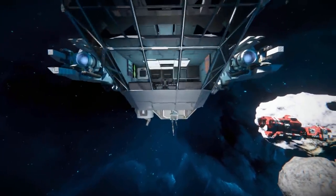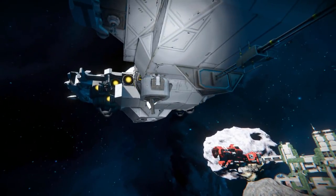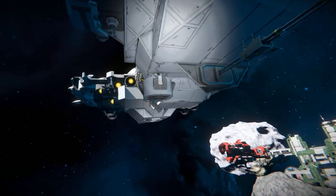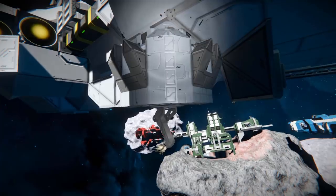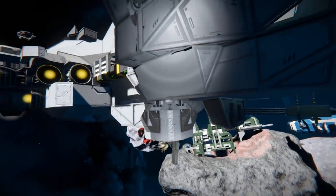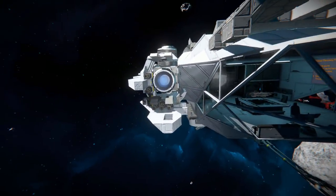A little lower and underneath we've got an antenna and a small rocket turret — I believe that is a rocket turret — sitting on a rotor, and it's the small ship variant. It's going to get a little confusing with this ship because we'll be switching back and forth between small and large blocks.